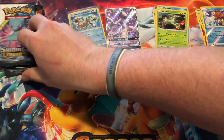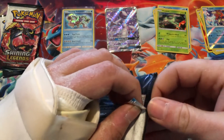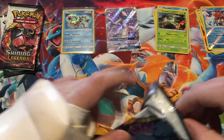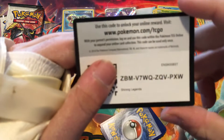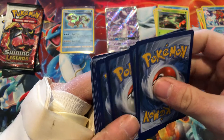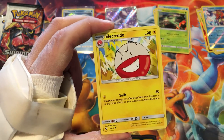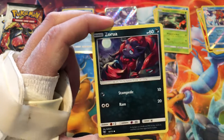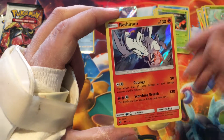We have four packs left. I've only pulled doubles of Shining Mew — I think I've pulled like three Shining Mews. Pack 7: Psychic Energy — hopefully I can pull a Rayquaza and finish off the Shiny cards in this set. Ivysaur, Torkoal, Reverse Bulbasaur, and the Rare is a Holographic Reshiram.